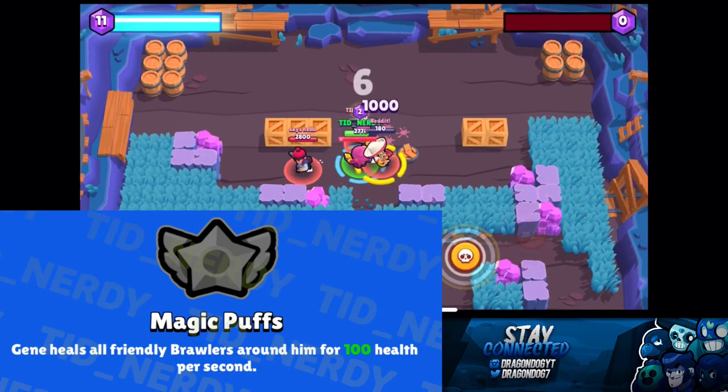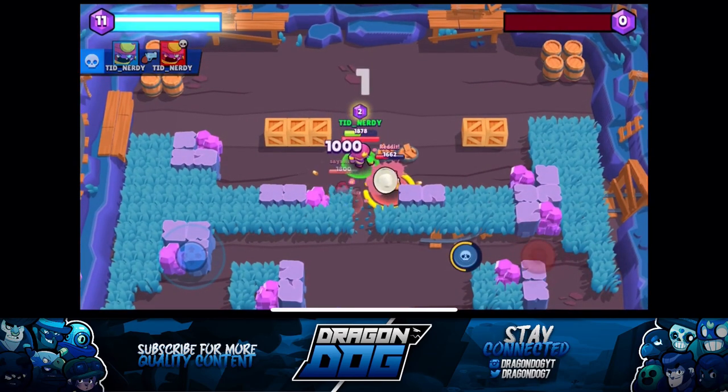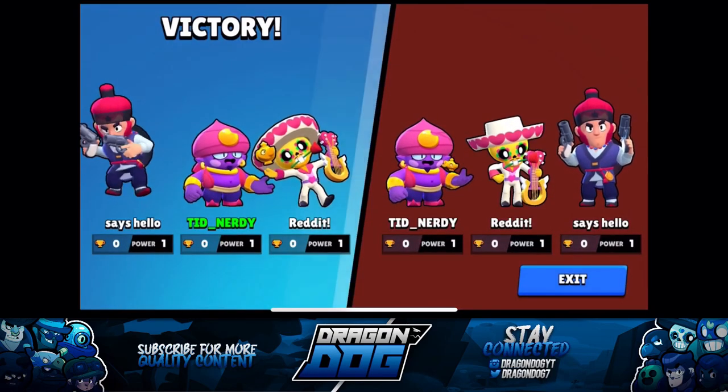Gene's star power is called Magic Puffs. Basically, any friendly brawler around him will heal for 100 HP per second. I'm not too sure what the healing radius is, but I think this could be really helpful and make for some clutch plays in late game.